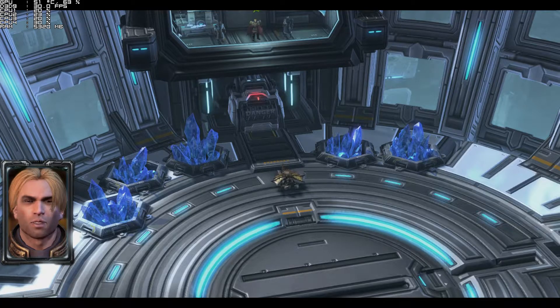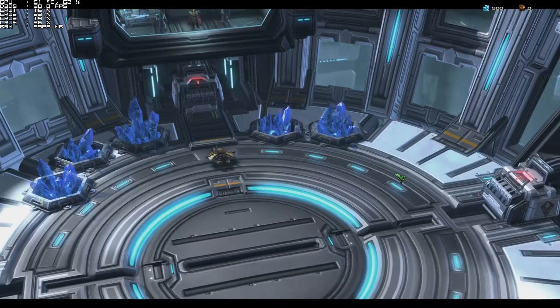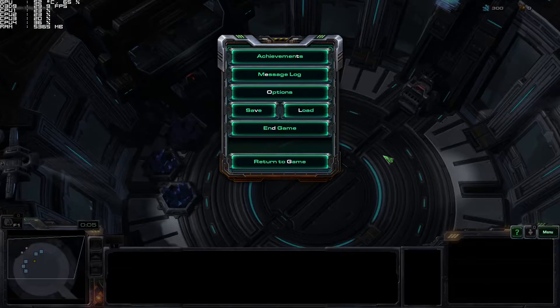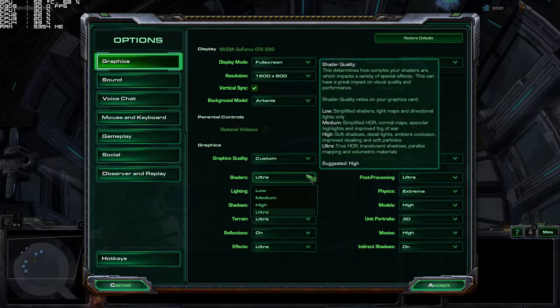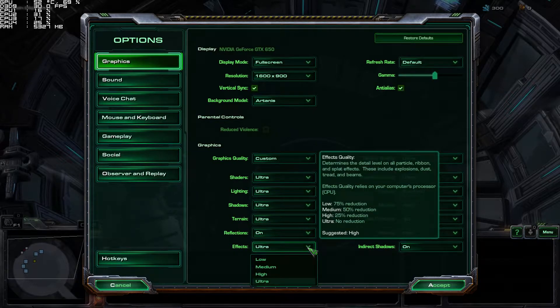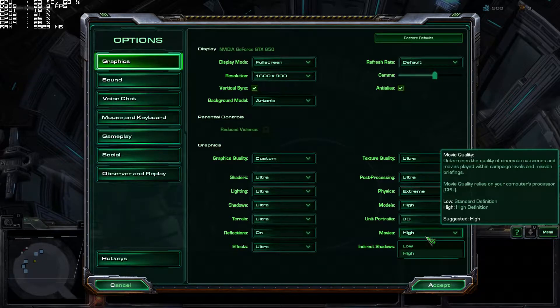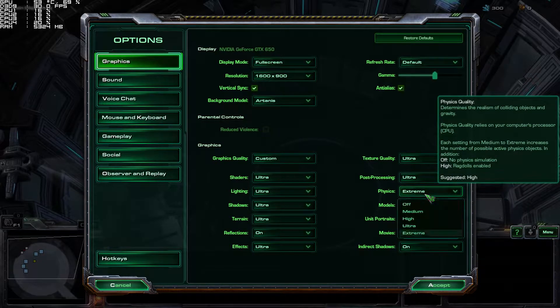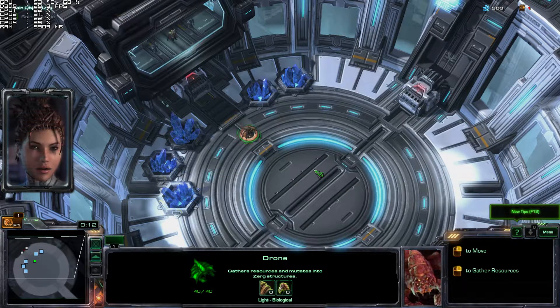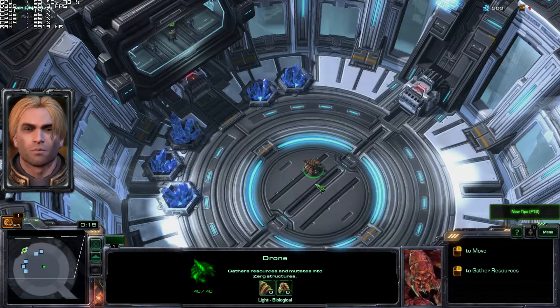All the test subjects are in a secure environment. Are you able to control it? Yeah, I have it. Okay, the next step — see if you can order the drone to mutate into a hatchery.